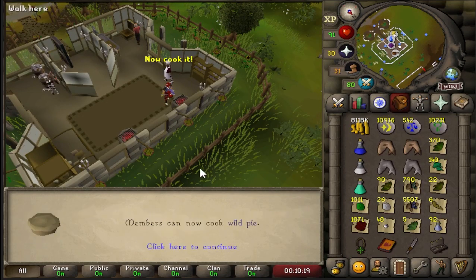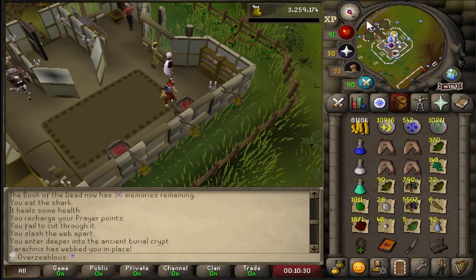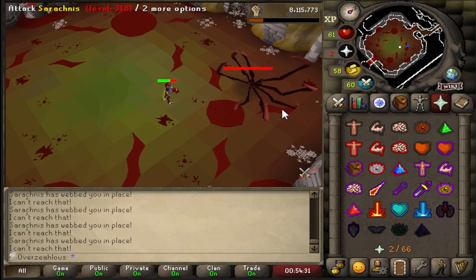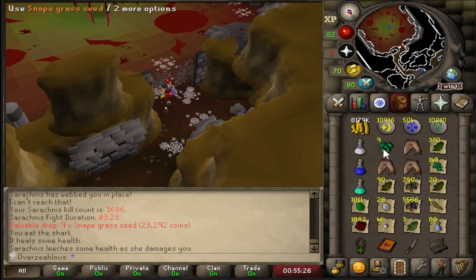Apparently just casually getting 85 cooking, making sharks. That's five levels we have gained in cooking from killing Sarachnis for the last five months. Why not just get 99 at this point? Are you kidding? So basically, I wasn't going to record this, but this drop I've had four times now — four times from Sarachnis in 1,686 kills. It's a 1 in 2,950 drop rate. Why am I getting it? I don't normally complain about these things, but I just don't understand what RNG I have at the moment. It's completely obscure.